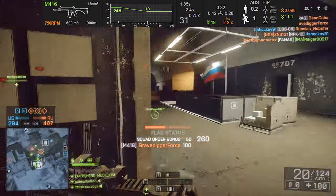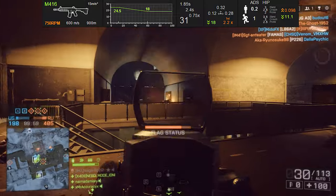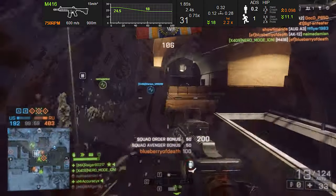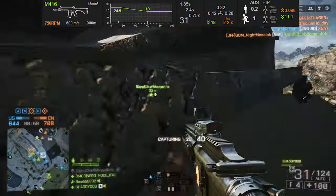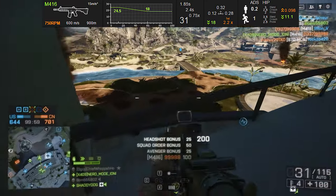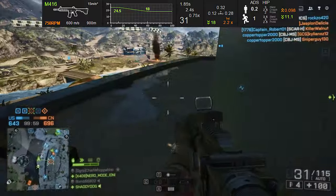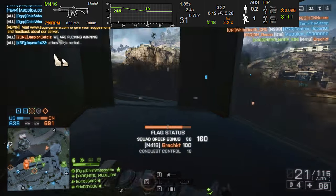Taking a look at the recoil pattern — a pretty potent thing when it comes down to utilizing a weapon on the battlefield — the M416 has a left pull of .12 and a right pull of .28, meaning this weapon is going to be drifting more to the right than to the left. Alongside that, you also have vertical recoil pulling upward at .32, which is a little heavier than a lot of other weapons. This means the weapon pulls up and to the right, so you can compensate by pulling down and to the left to keep your crosshair centered.